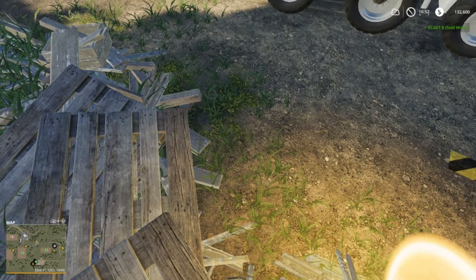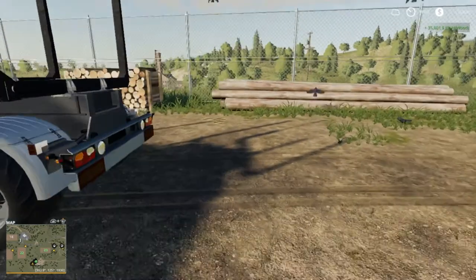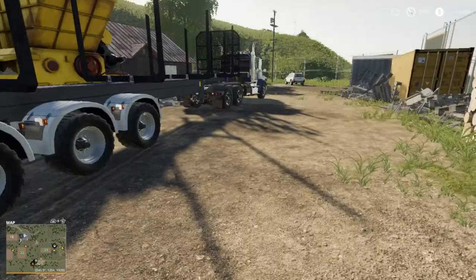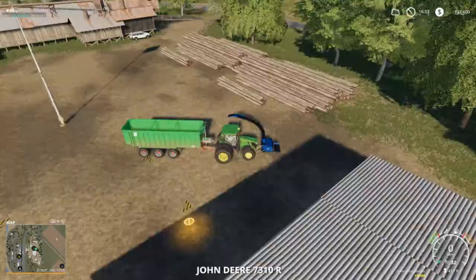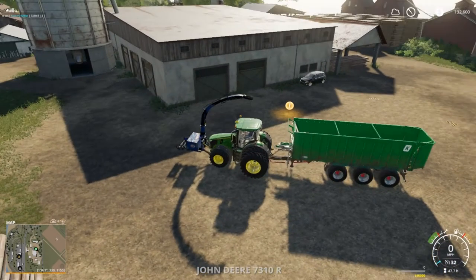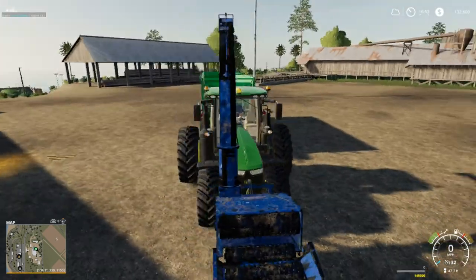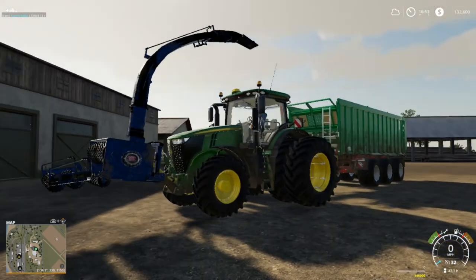Voila - 35,601 dollars folks, 35,000! The only thing I hate about forestry work is grinding the stumps. But the Bronx Big Daddy - that's what's on the front of this tractor. I don't know who made this but Kentucky Farmer did make another one. This thing works awesome - just need a bigger trailer on back. I want to get this back and drop the Bronx and the trailer off at the chicken coop area.